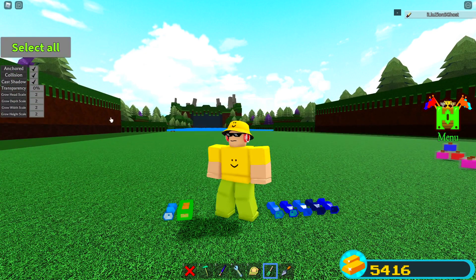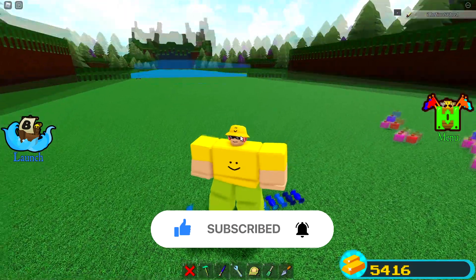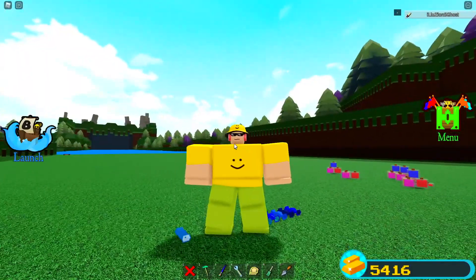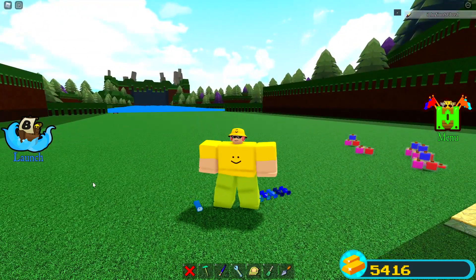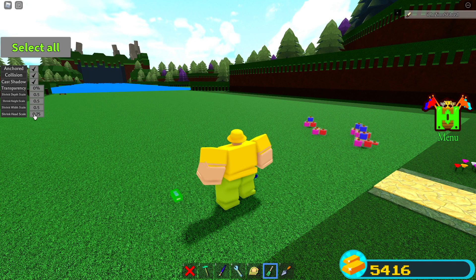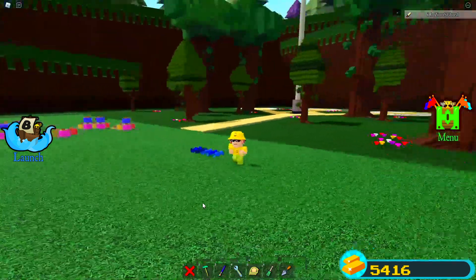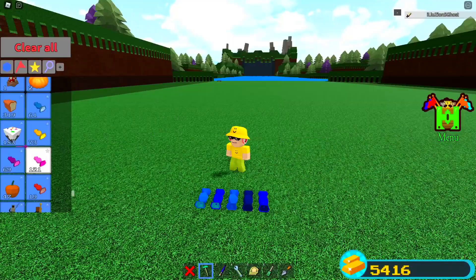For red candies and also blue candies, you can take the screwdriver tool and actually change these settings to change how much your body grows in different parts. You can change your head, the depth, the width, and the height. So now if I eat this I'm going to look pretty weird — I made the head not grow at all and made the height not as big, so I look all smushed and kind of weird. The same can be done with the blue candy: you can change the head to not shrink at all, and then make everything else shrink, so you end up really tiny with a normal size head — your head looks absolutely massive on your tiny little body.